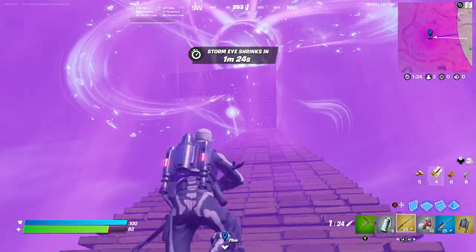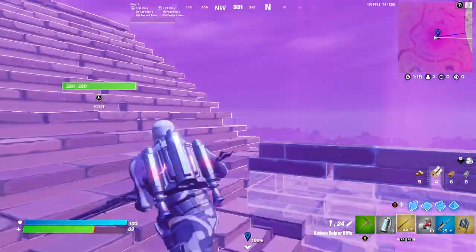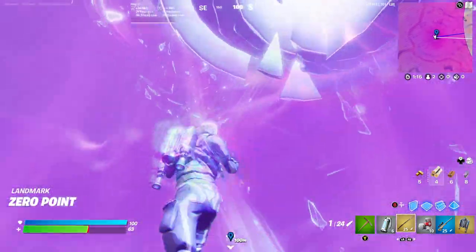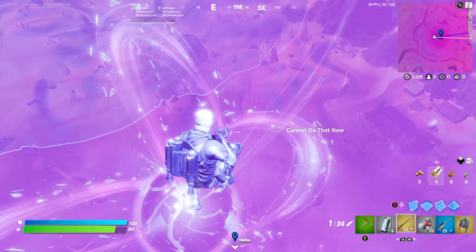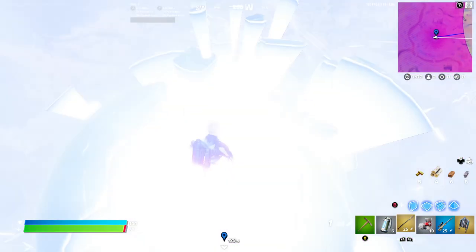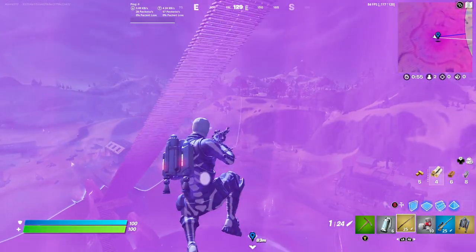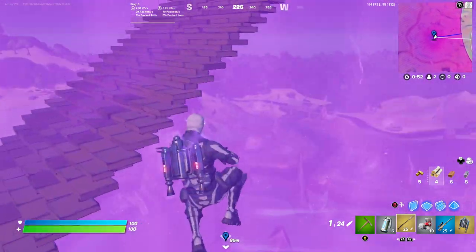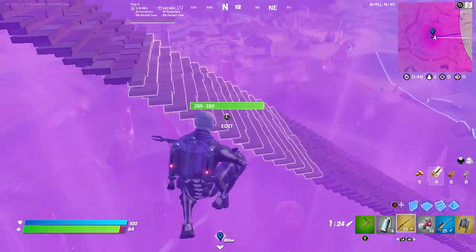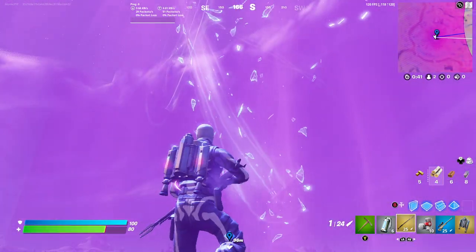If you ever fall below the Zero Point, just use your jetpack to make your way back up. This can be problematic once there's a taker, which is why you want to build a bigger platform under you so you can get back up. I didn't have enough mats so I had to make do. Just keep using the sniper to send yourself back in and eventually you will get the Victory Royale.